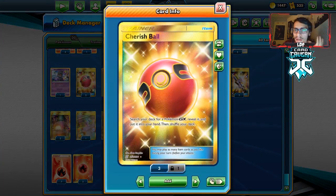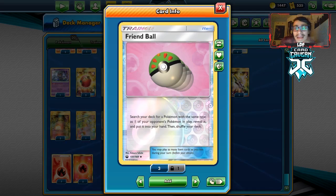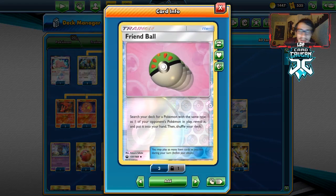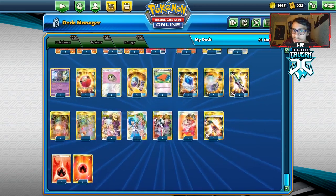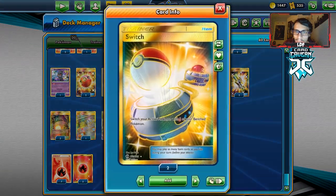Going to the items: two Cherish Balls finding us Makargo, Dedenne, Silvally. Four Pokémon Communication. I am playing one Friend Ball. If we're playing against another Fire deck, any deck that plays Jirachi, Psychic Pokemon, or Dedenne — you get my point. Friend Ball is actually a really underrated card right now, and this deck having so many different types of Pokemon we can work with, this can always get us something. I've never not used this card in this deck — it always is usable. Two Great Catchers, one Palpad just to maybe get back Welders, since when we do Red and Blue we might have to discard one.